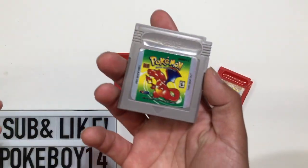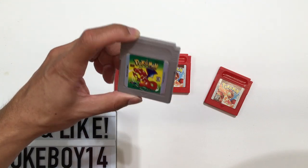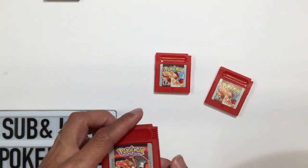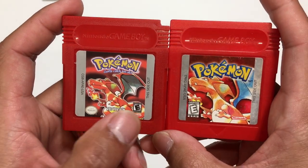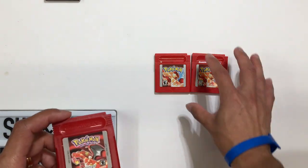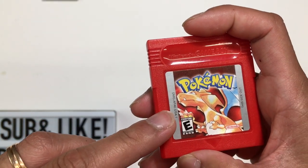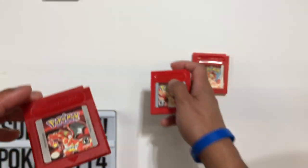If you see a gray cartridge, definitely run away — unless it's like two dollars and you just want to play it. This particular fake is a higher-end version: the cartridge is red and the picture looks similar, but it shows Charizard's feet, which the authentic ones never show. There are also green wings on Charizard — the authentic cartridge never had green wings. It has a black E, but the black E version is supposed to have the code DMG-APAE-USA-1, and this one doesn't. If it only has that code, it should have a white E.